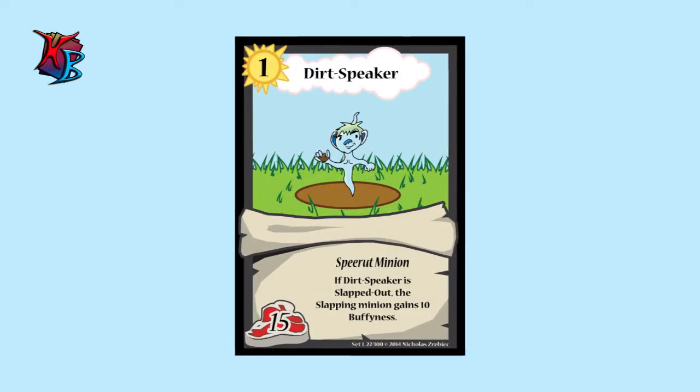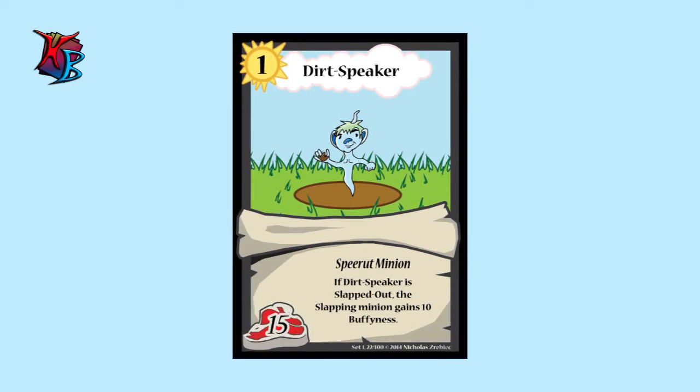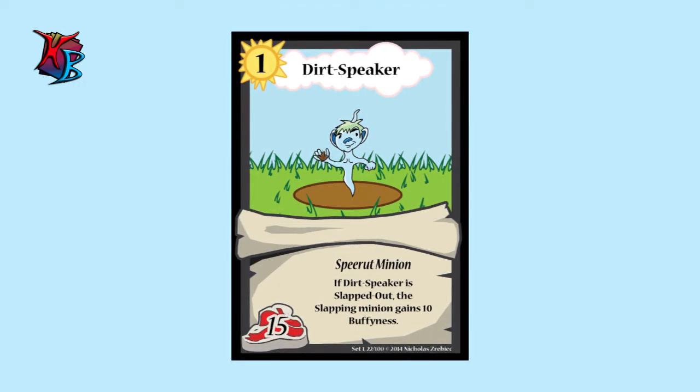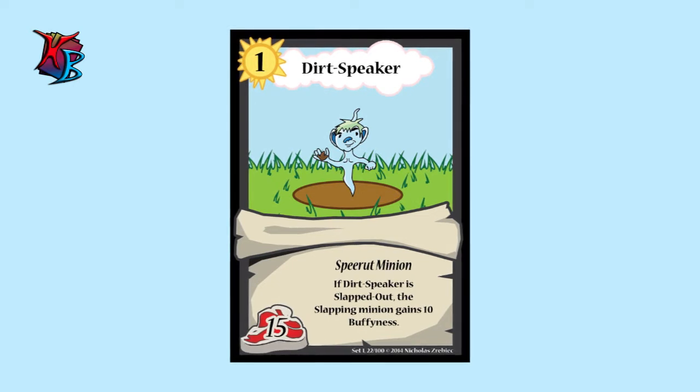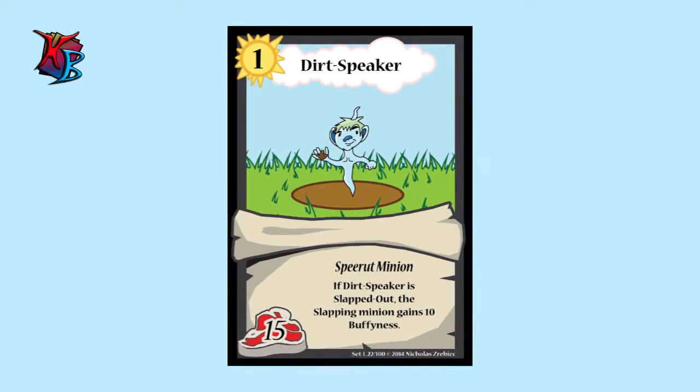Dirt Speaker is another very interesting card and one of the first to bring advantages from slapping out minions. Slapping out in general can be a very advantageous ability, but with Dirt Speaker it becomes even better. With 15 buffiness at level one he's an alright card, but if Dirt Speaker is slapped out, the slapping minion gains ten buffiness — so slapping him out brings even more benefits than typical slapping out would.